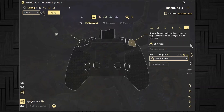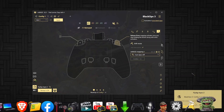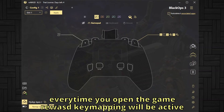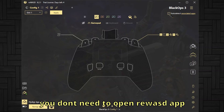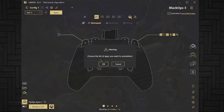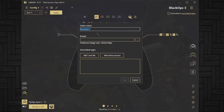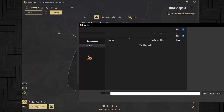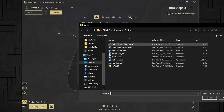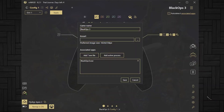You can save by clicking the disk icon or clicking Apply. After that, you need to click Auto Detect. The reason for this is so you don't need to open the Rewast application every time to activate the key mapping — it will auto-detect when the game launches. Choose the list of apps you want to auto-detect. For Black Ops 3, you need to add the exe file of the game, find the Black Ops 3 exe, click Open, then Save.